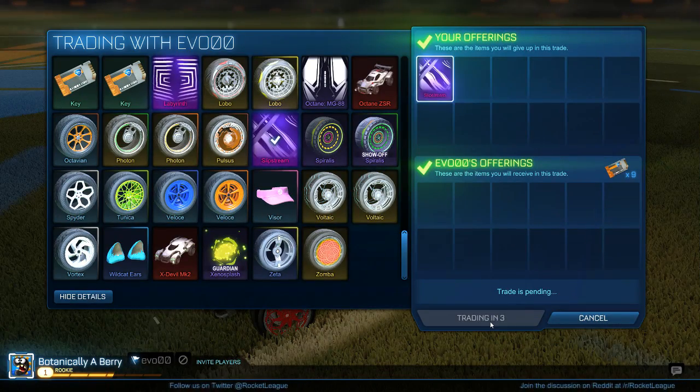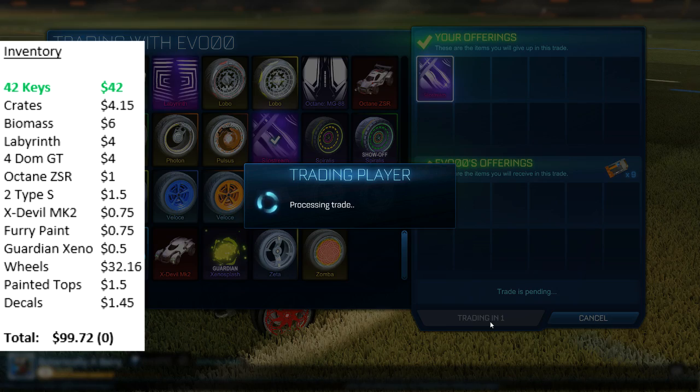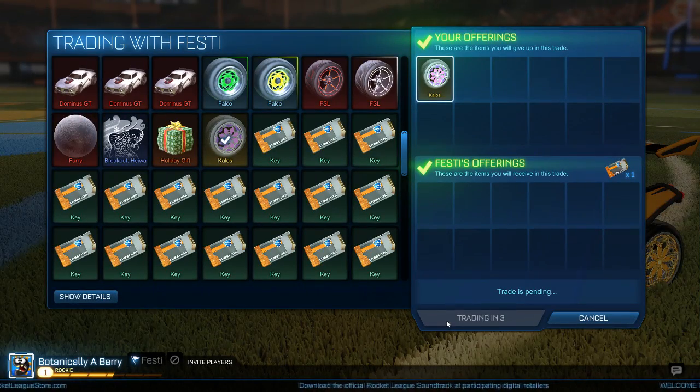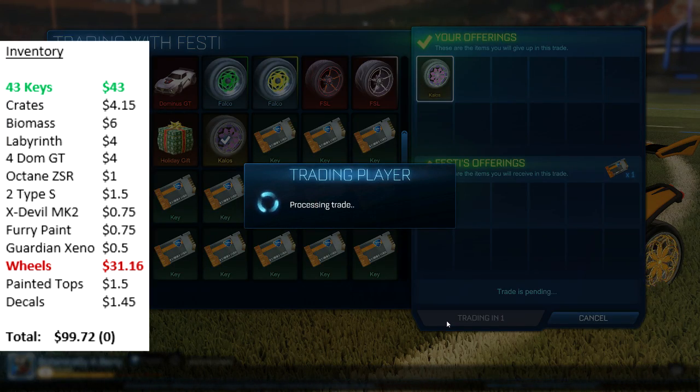For the next trade I got invited for my Slipstream decal — the guy had 9 keys, and that's just an easy 1 key profit from what we bought it for. The next trade involves my Kalos wheels — I sold those for 1 key, which is about what I valued them at, so it's not really a bad deal here.